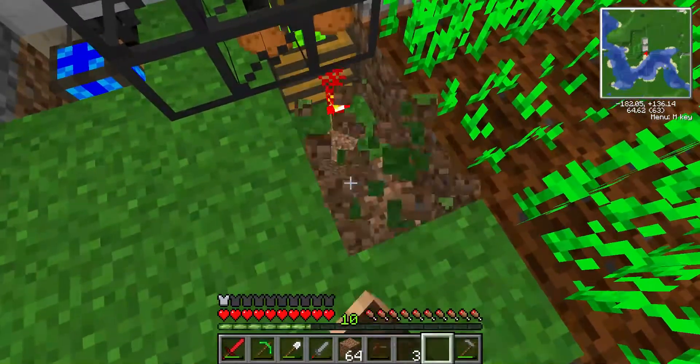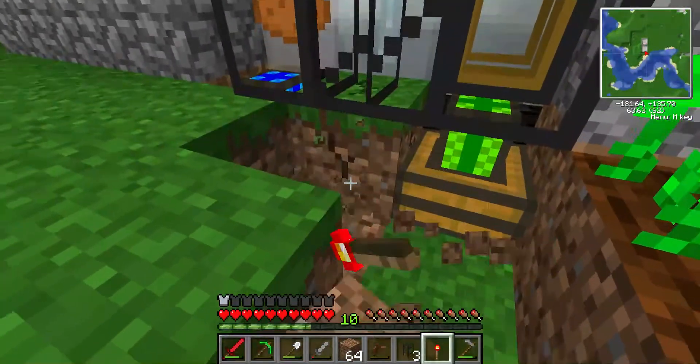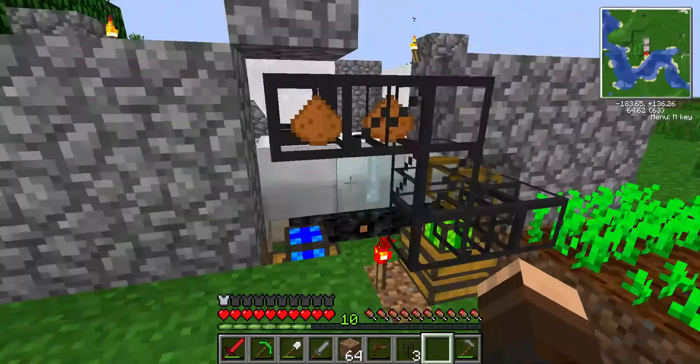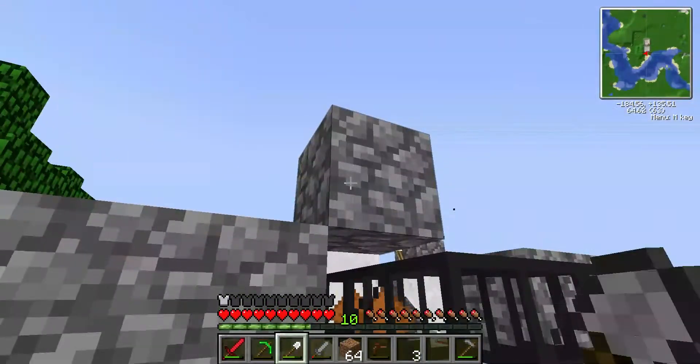Actually, I can replace this redstone torch here. If I'm smart, I can place it between these two engines to power them both at the same time — just saving a bit of resources. I think that wooden pipe there will connect with that cobblestone one up there, so I'm actually going to need to reroute this even higher.